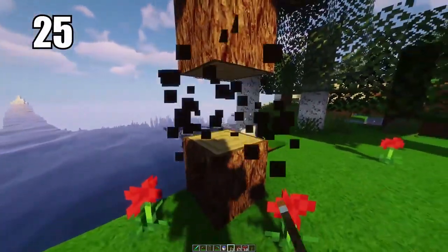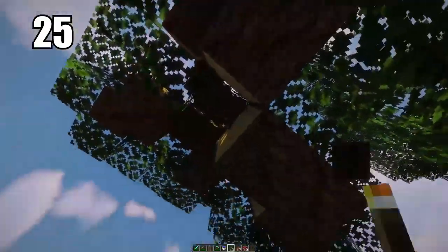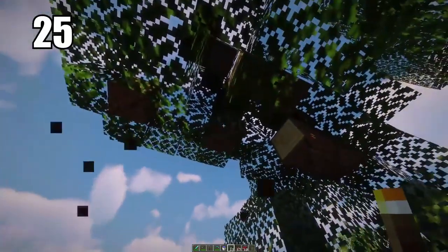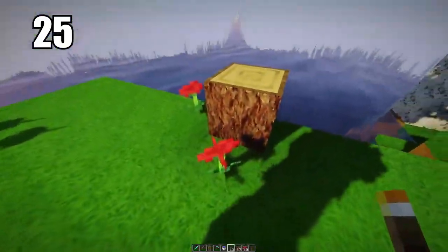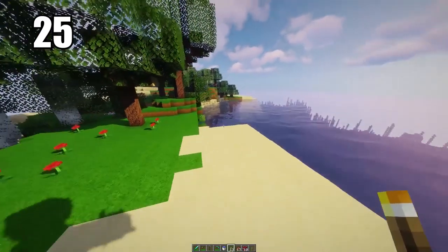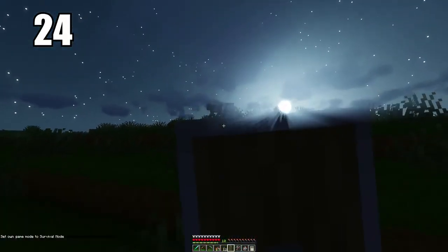Tip 25 is saving the bottom trunk of the tree for last. You save that one for the final break so you can stand on top of it and break the rest of the tree, ensuring it despawns and you get all of the wood even if it's a little bit high up and out of your range. Break that one last and you end up with exactly the amount of wood you should get from that tree, but it saves you a bit of time.